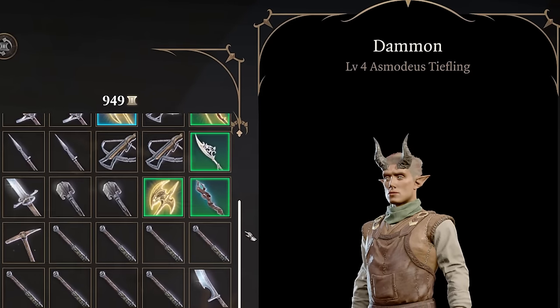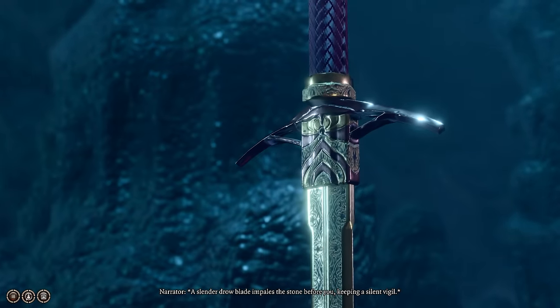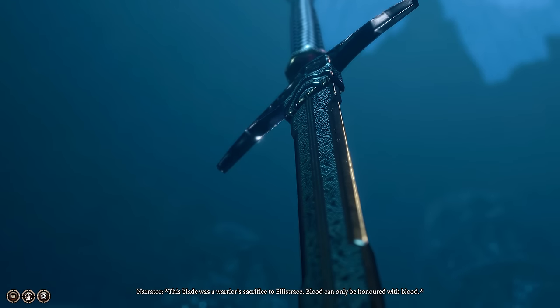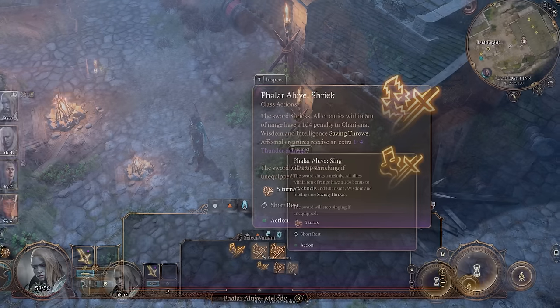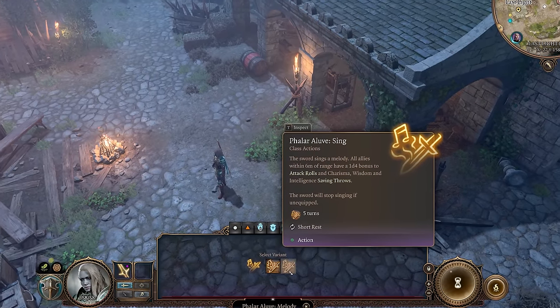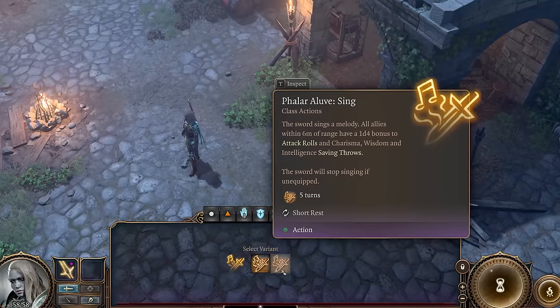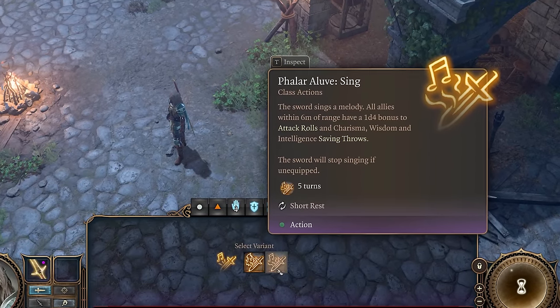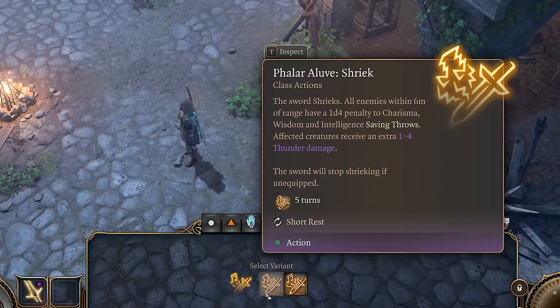You can buy this shortbow off Daman in the Last Light Inn stables during Act 2. Next up is Falar Aluv. This incredible sword can cast two melodies: Sing or Shriek. Sing causes all allies within 6 meters to have a 1d4 bonus to attack rolls and charisma, wisdom, and intelligence saving throws. While this is strong, it doesn't compare to the awesome power of Shriek.